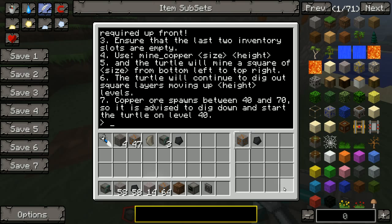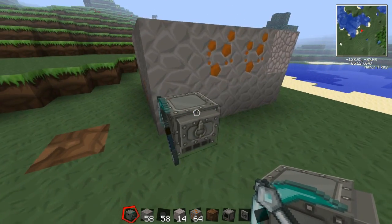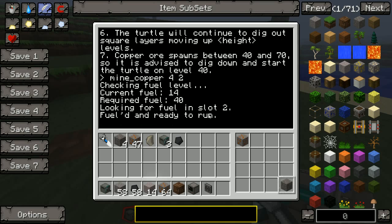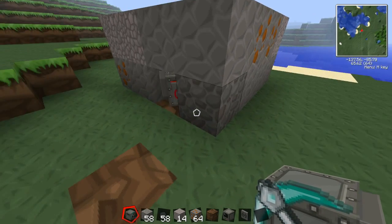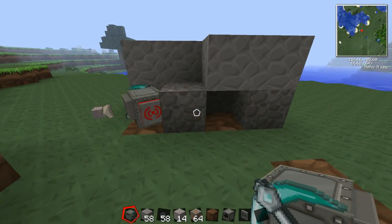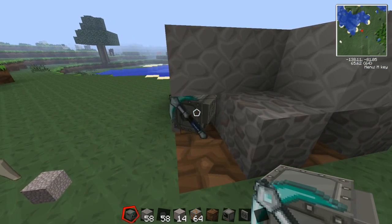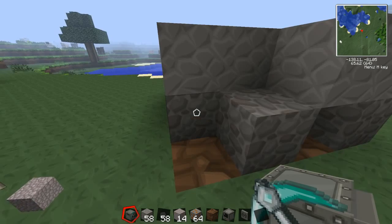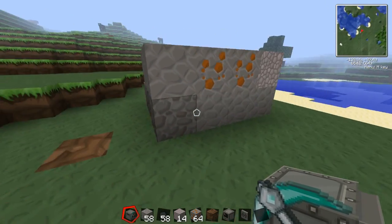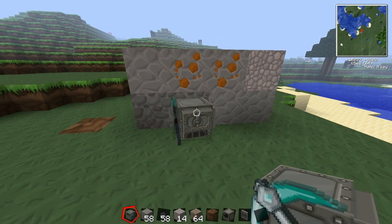You should leave the rest of the inventory blank, especially the last two slots, which are used as placeholders when it's putting blocks that it mines back. So we'll go ahead and say mine copper, four and two. Like I said, it checked to see that it had all the fuel it needed. It did consume its piece of coal, and now you'll see it's digging through here. It'll dig up the block and then replace it once it goes past it.